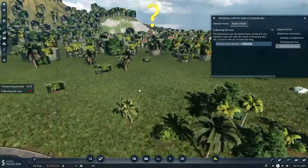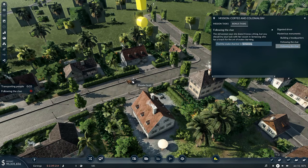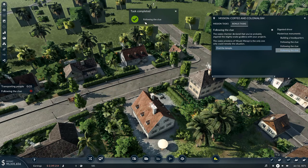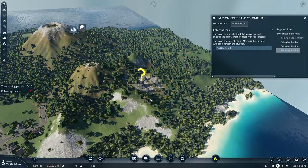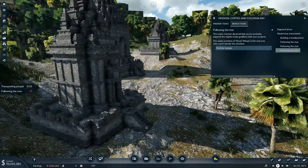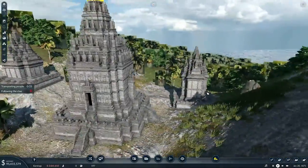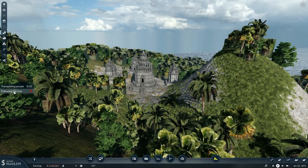We will try our luck with her cousin who lives over here by the look of it — one of these houses. Phoebe, Scott, Oliver, O'Neill, Leo, Taylor. The snake charmer declared that you've probably angered the mighty snake goddess. The snake priestess of Mount Merapi is the only one who could remedy the situation, so I've now got to find the snake temple. Oh, that is wicked cool! Look at this thing — I am absolutely loving this. Look at this awesome temple — that is just fantastic!